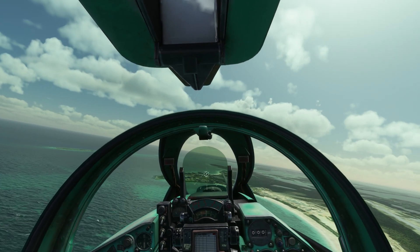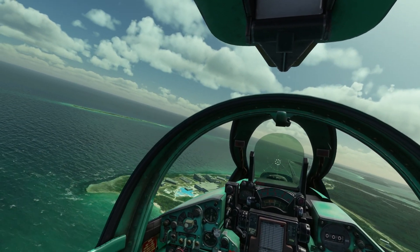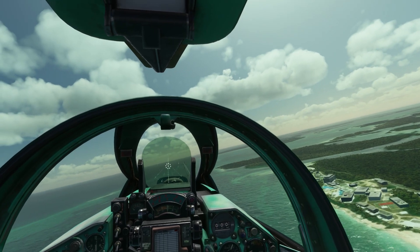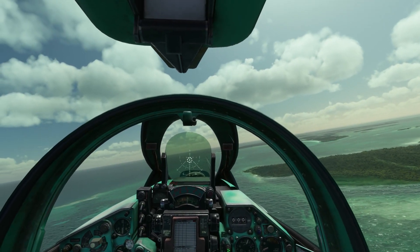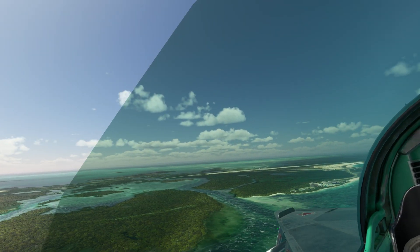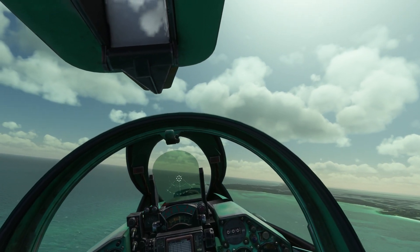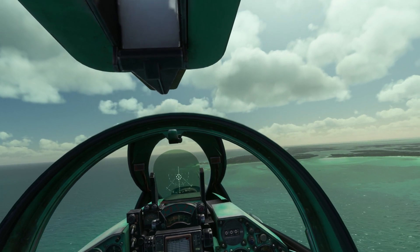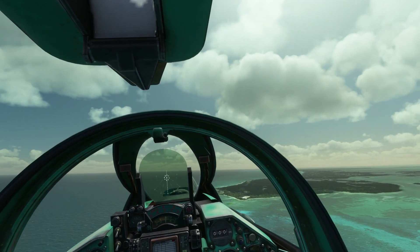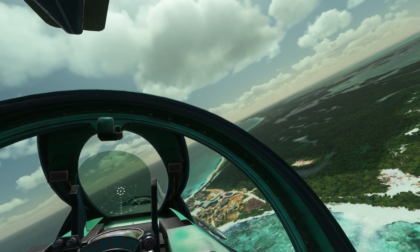Coming over the resort now, still getting the trim sorted out. There's our resort, looks very enticing. People having fun in the yachts down there, looks fantastic. That was a resort — there's a lot of them here. This is our resort coming up, waypoint one. Altitude is all over the place, I'm back down to 500 feet. Here's our resort, revealing its true colors. Nice.